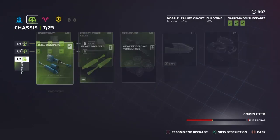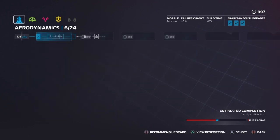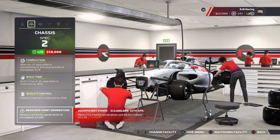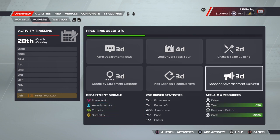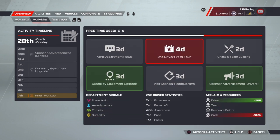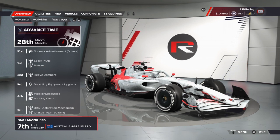Looking at the R&D tree now. We need to put some upgrades on this car to make it even quicker. We only have a thousand resource points so I believe we spent some after practice to put some upgrades on for Australia. We're going to save our 10 million in cash for now — we need to save a bit. Hope you guys enjoyed this race — I thought it was a really good one from us. If you could like or even subscribe, that would really help me out. See you in Australia in a week's time!